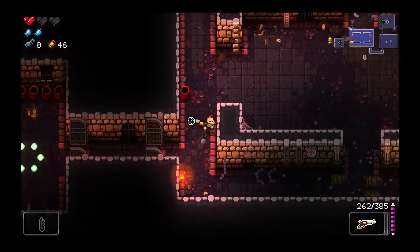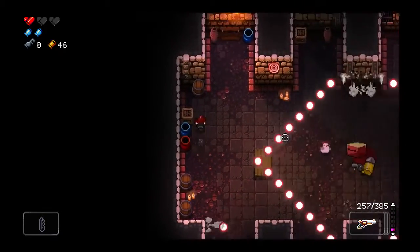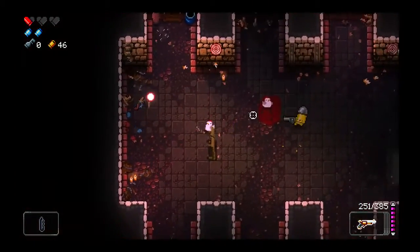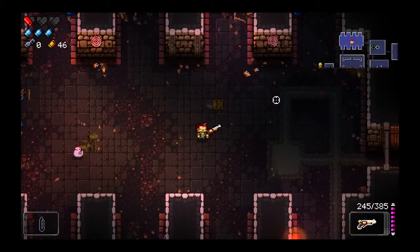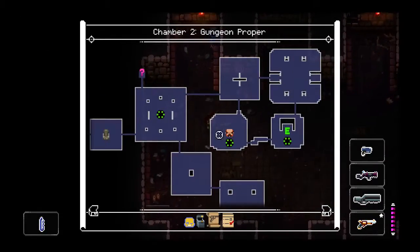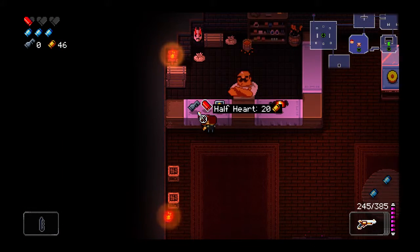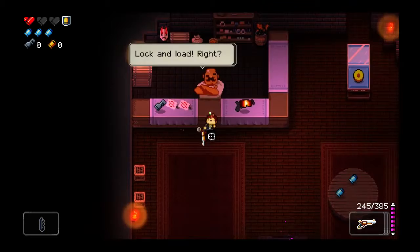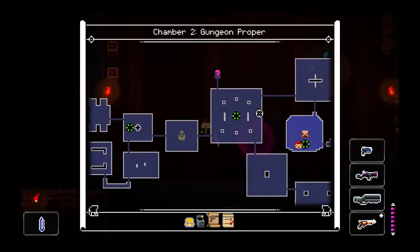That's the boss - definitely don't want to do that just yet. Now I really need to be careful. I got an extra blank. You can't teleport while we're in the middle of a fight. I think I need to go buy some more health. I wonder if health or armor is better. Might as well buy the armor - gives me a free blank that way. In fact, we can actually buy both. I would really like to try to get past this floor.